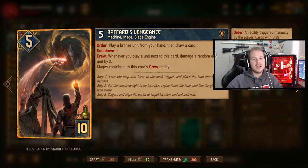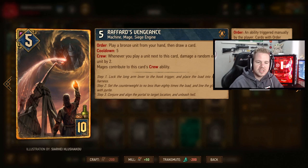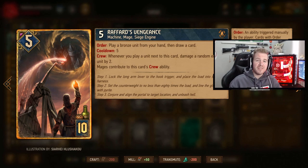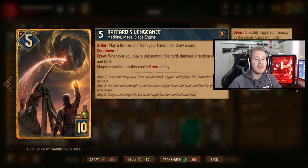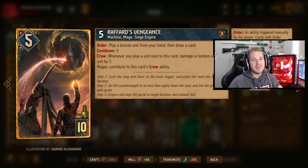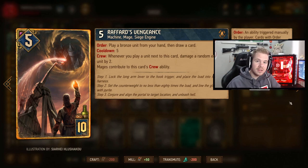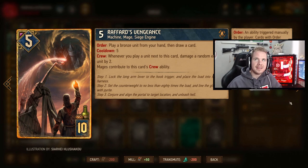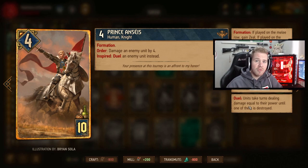If you give Raffer's Vengeance Crew — two soldiers next to it — it will damage one of the opponent's units by two and fire like a firebomb. It usually gets killed first, but if you can use it to thin your deck and get at least one card out, that's brilliant. On red coin it's good for thinning and trying to win round one. This is also one of the cards you want to use your Zeal leader ability on, because it has an order ability that has to wait until your next turn.